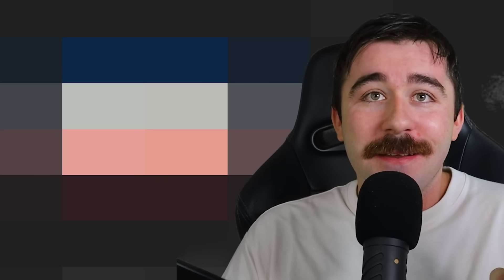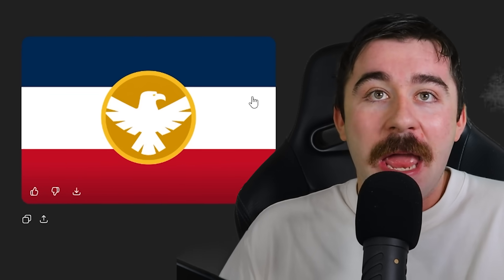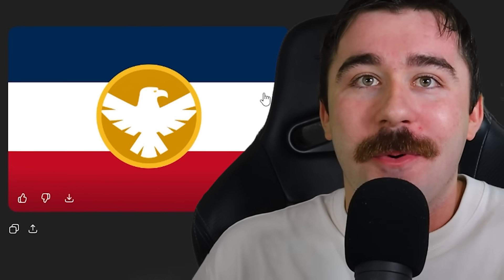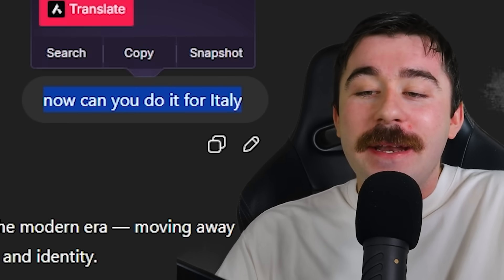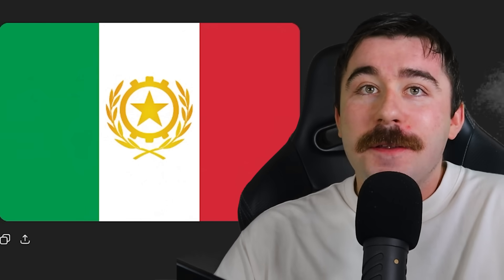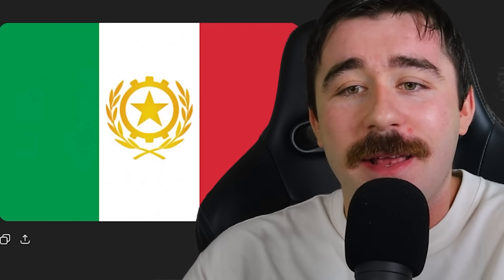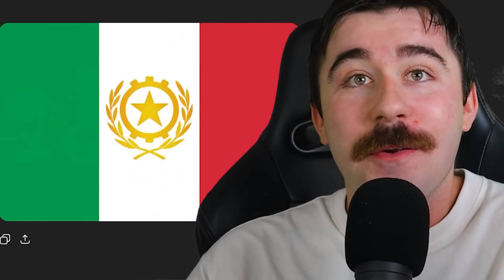Then today I decided to do the same thing, starting off with America again. Unfortunately, the flag they gave me looks like the Netherlands flag with the Hydra symbol from the Avengers — I was super disappointed, fucking horrible. But for some reason I said, can you do the same for Italy? And unsurprisingly, this flag of Italy they generated was also quite disappointing. It's a pretty simple Italian flag just with a symbol on it — it looks very communist, actually.